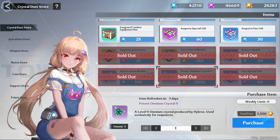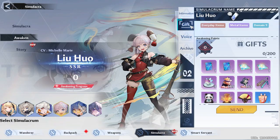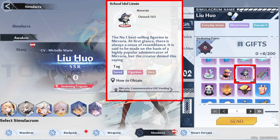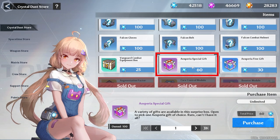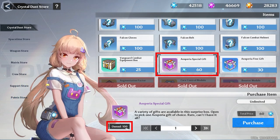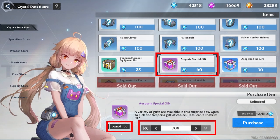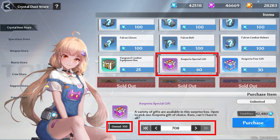In the commissary, starting with the crystal dust store: buy your pointed core crystal 2, advancement modules, booster modules, core control modules, and augmentation factors for the week. If you have the dust, buy very special gifts — many people can't level up Liowa's traits. I have a very special gift giving eight, and since events give them too, I can already send 163 for 1300 awakening points. With other special gifts over 2000 awakening points, and Aspera special gifts with no limit — I already have 100, which is 800 points — buying 708 more with current blue crystal dust is my recommended way to level up Liowa's traits.